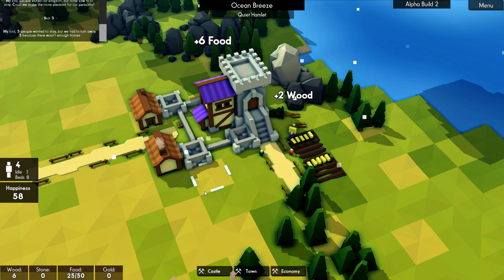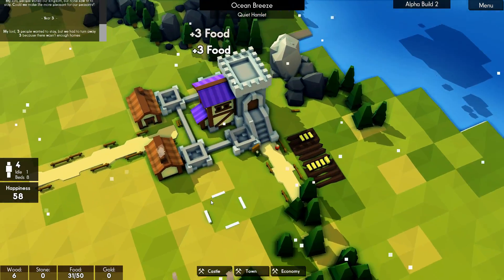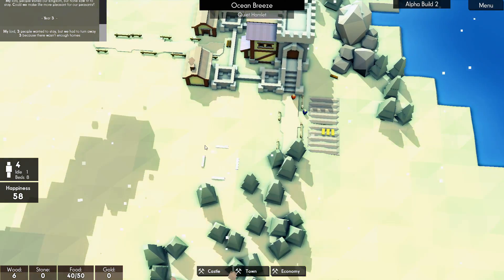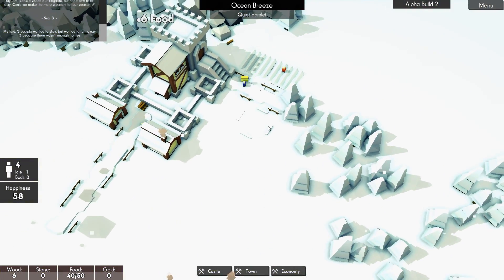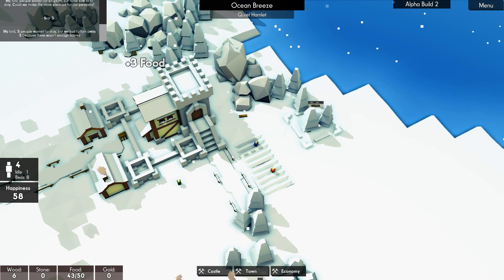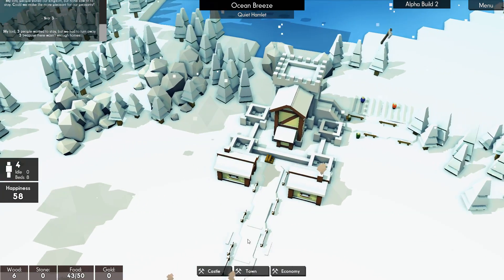Here comes the food — 25 out of 50, we're going to fill that up in no time. We need to have a little storehouse. That's nice and close, which is good. Maybe we'll just chop some more wood and get some more wood and stone going — that's the next thing.